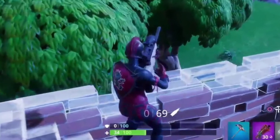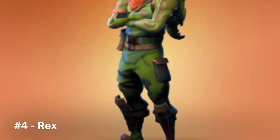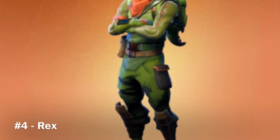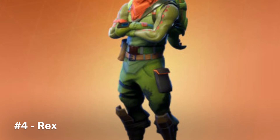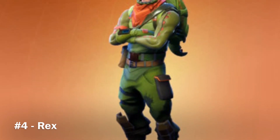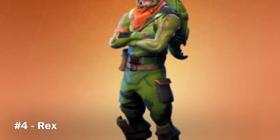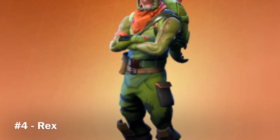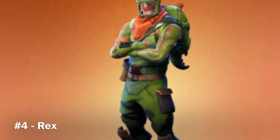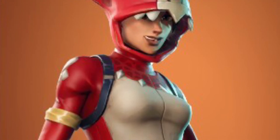At my number 4 spot we have the Rex, and again it is one of those skins that is just everybody's favourite. The one reason which makes this skin great is because of its backpack and its uniqueness — the backpack just looks awesome with that tail. The other reason is because of the related skin, the Tricera Ops, which is basically the same skin but a female version.